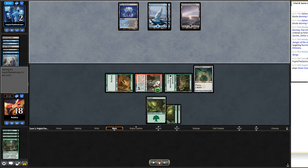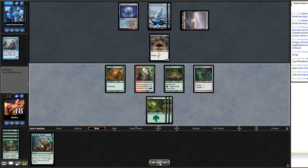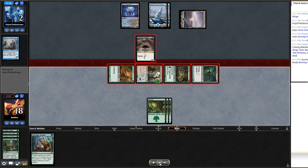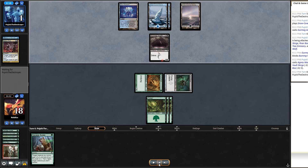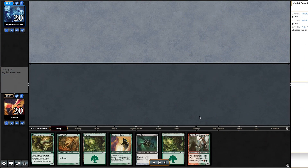I make a full swing; they block the Burning-Tree with Agony Warp — probably should have seen that coming. I'm down to two creatures but they're at one life and can't afford to swing with Gurmag. They scoop it up. I don't change the sideboard heading into game three. Opening hand on the draw — great hand: Burning-Tree, Nest Invader, Vault Skirge, Young Wolf, Pit-Skulk. Turn one Delver from them and it flips immediately revealing Snuff Out.